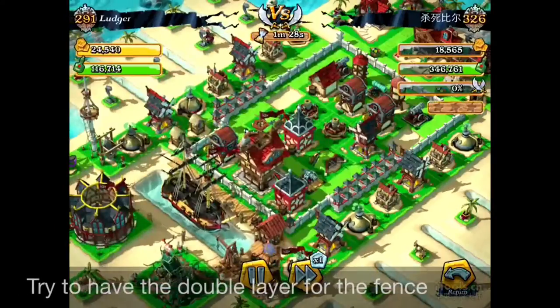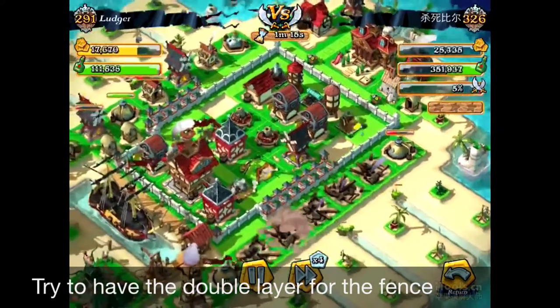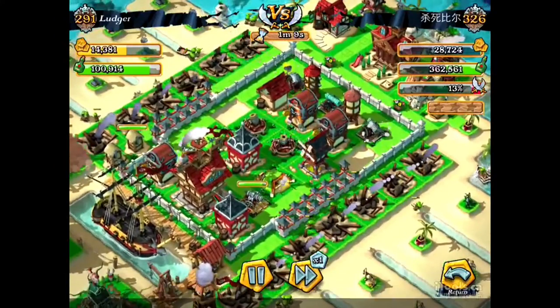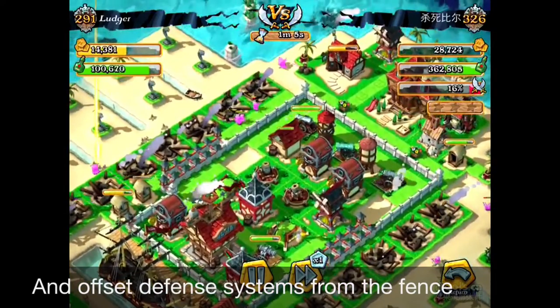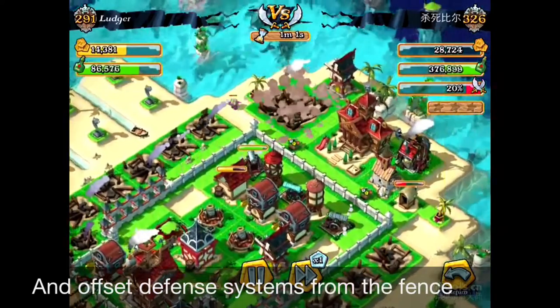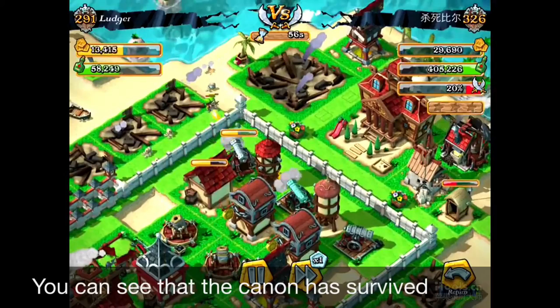Now check out this other video where the enemy attacks from the sides. It's much better to have two layers of fences, because as you've seen, when brutes are hit by the mortar they slide inside your base. With two fences, look at this video — the gunners are attacking the cannons and you can see the cannon survived.